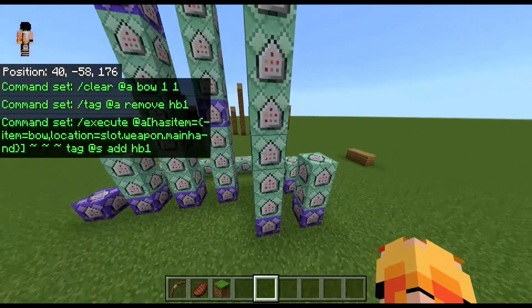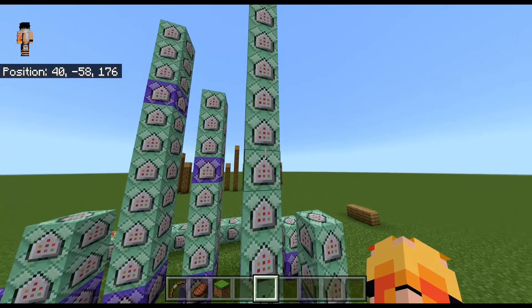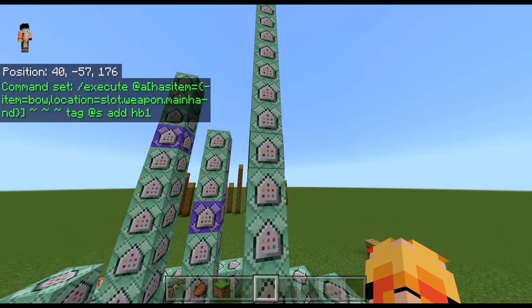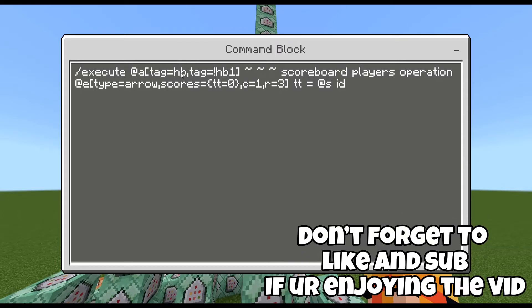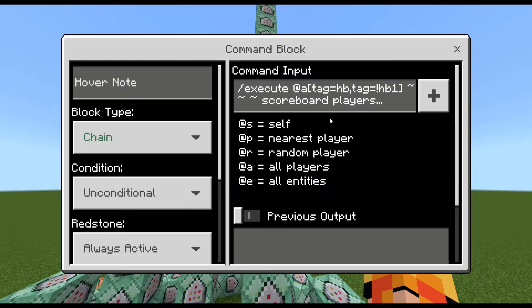Basically what it's checking is: if they have the bow originally, then when the item gets cleared, it checks if the tag is still applied. Then it will add another tag if they still have the bow. But if they don't have the bow, it will execute the rest of this command. What's going to happen next is it will execute all players who have the first has_bow tag and not the second one — meaning they had a bow, shot it, and no longer have one. The arrow, which has a TT scoreboard of zero and only one arrow within a radius of three of the player, will now have its TT scoreboard equal the player's ID.